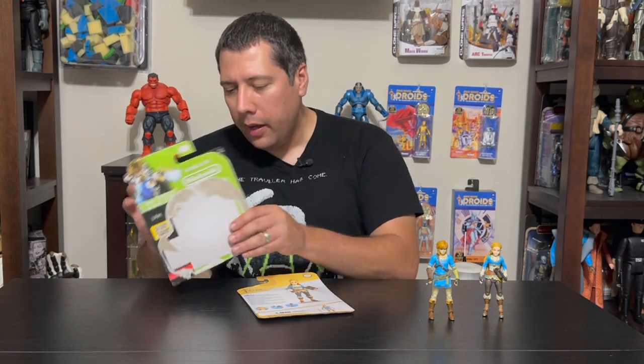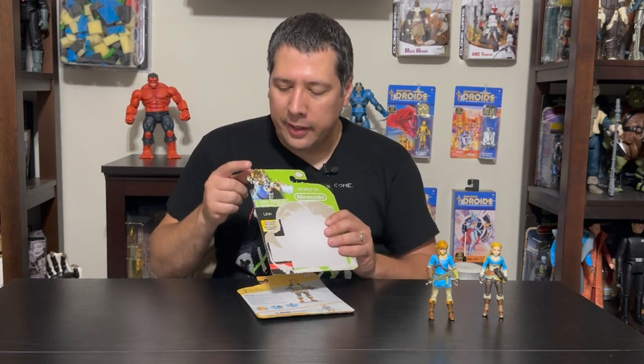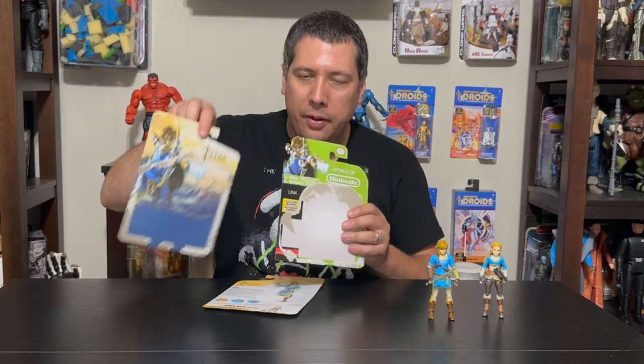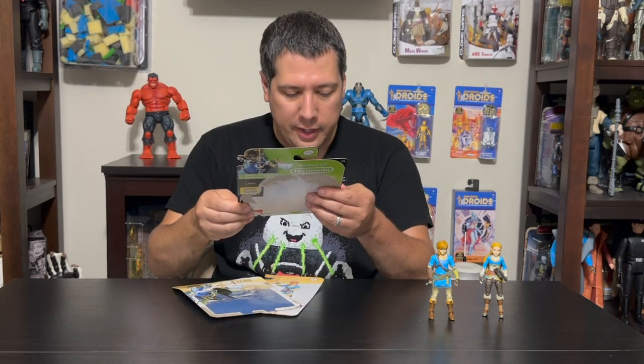There was a Breath of the Wild figure several years ago. The packaging was like this — I kind of liked it a little bit more because it had that contour to Link, instead of just having him on the card back. He was part of the card back, so that was kind of neat.